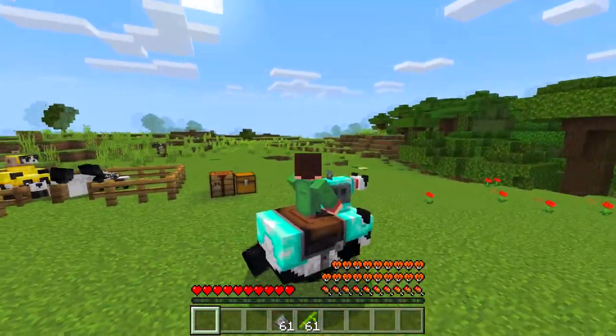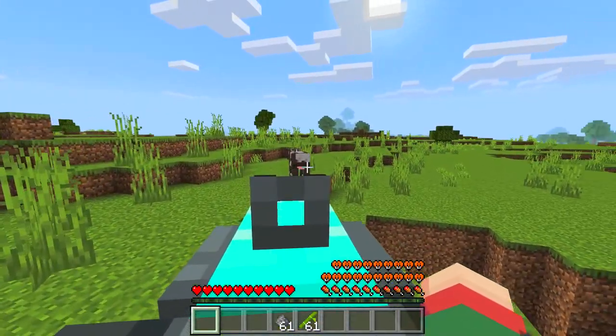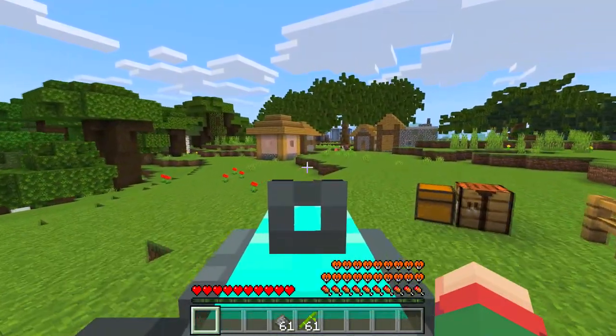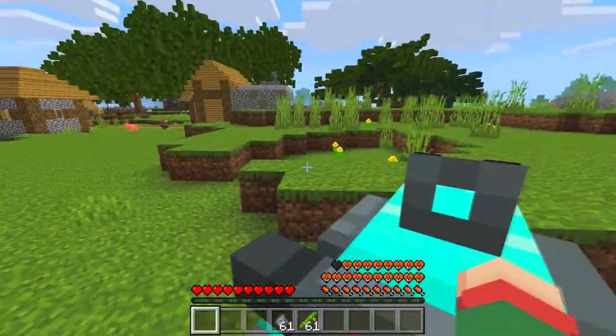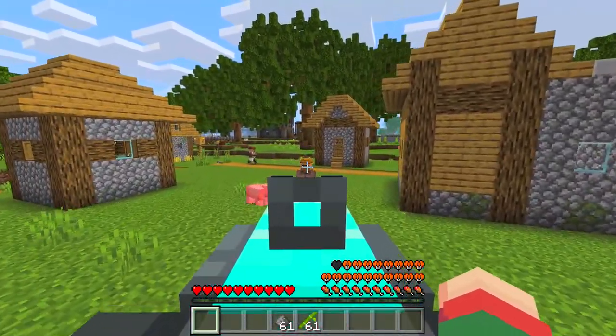Look at this — I can also shoot this cannon. I can shoot using the cannon. Oh my gosh, it worked! I shoot the baby pandas. Look at this — the baby pandas don't blow up the ground and they dozer blocks. It's really cool.